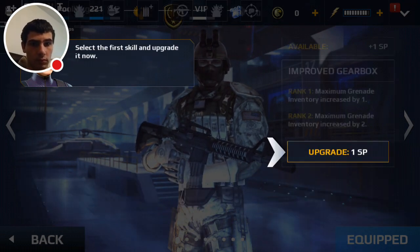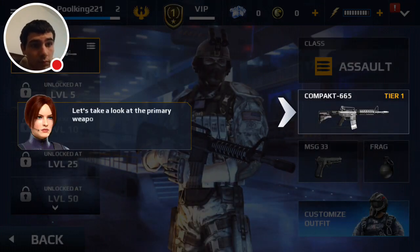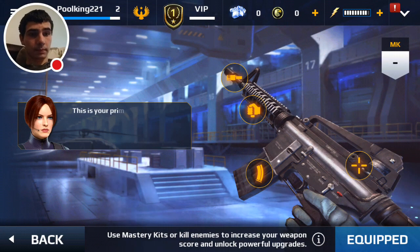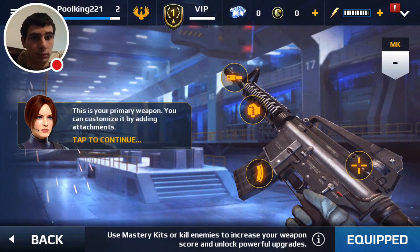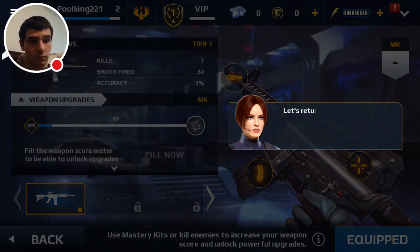Select the first skill and upgrade it now. Good, let's return. Let's take a look at the primary weapons. This is your primary weapon — you can customize it, but here you can find weapon information and statistics. Let's return to the home screen.